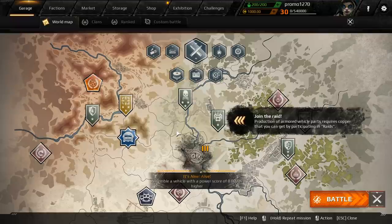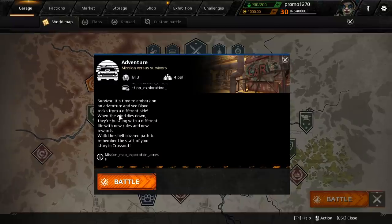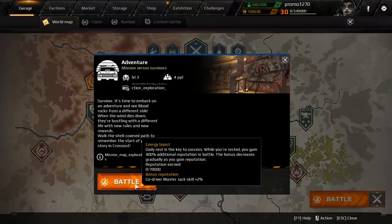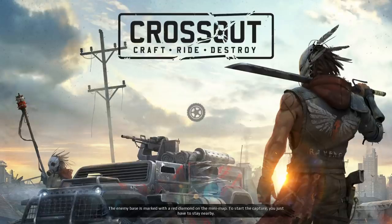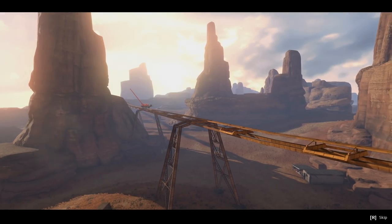Going to the map — it's right here. 'Survivors, time to embark on an adventure and see Blood Rocks from a different side. When the wind dies down there's bustling with different life, new rules, and new rewards.' Let's hop into this. I don't have the right person in the cab but we're in — different music! Sweet, nice — it's like wild west. This is a huge addition to the game, the storyline stuff is great.